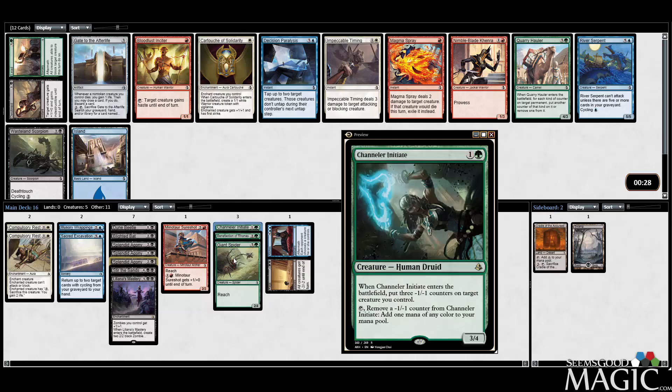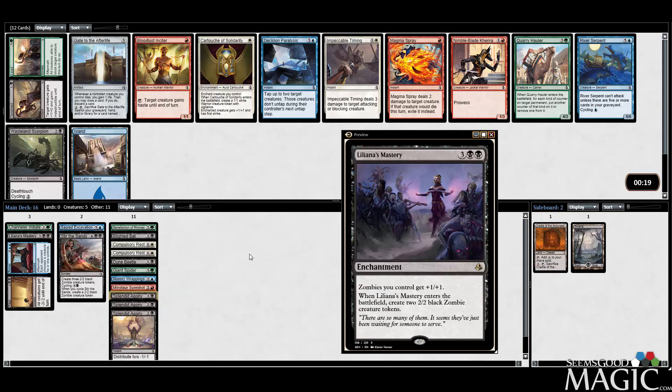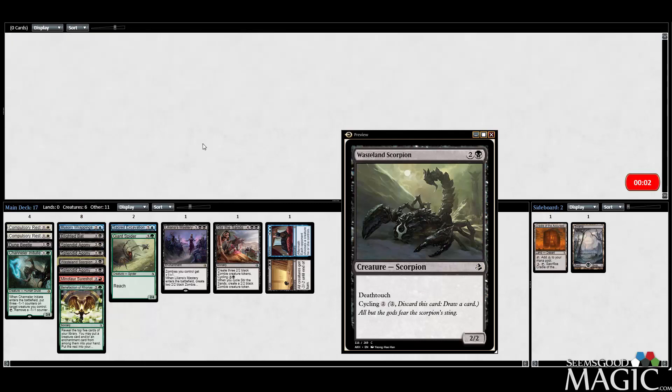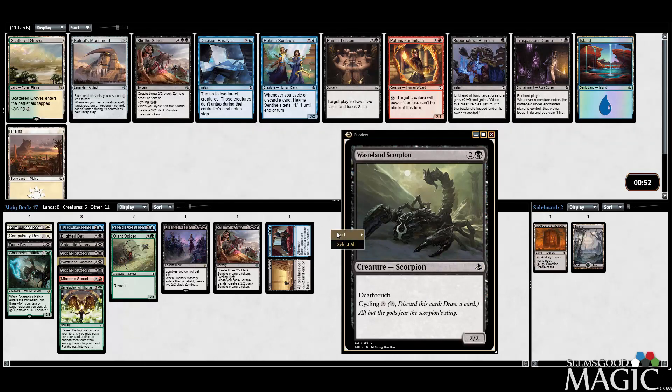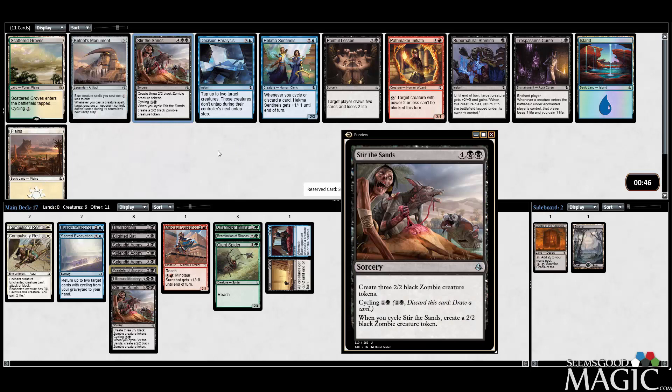Could just take the Scorpion to stay with black, though I feel like we already have a lot of three-drops. I think I'm actually going to take the Scorpion to see how deep into black I can get. Another Stir the Sands — that's great. Scattered Groves would be a nice pickup for fixing, but Stir the Sands is just so good alongside Liliana's Mastery. Those two together are going to win some games. Let's take that.